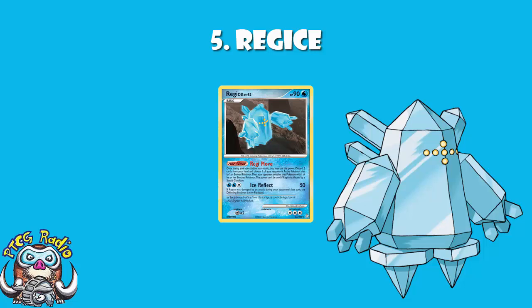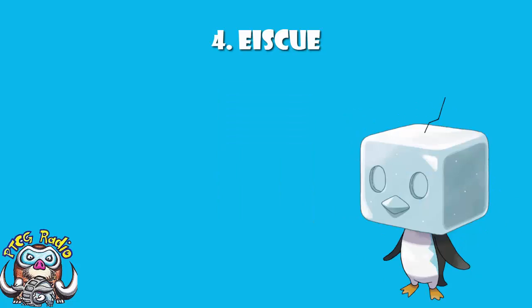In at number four, I've actually changed this since I wrote the list — I'm putting Eiscue, and I love Eiscue, but I don't think Eiscue's earned a top three ice Pokémon yet. I love that it's basically a penguin with a block of ice on its head. It makes no real sense in terms of design, but maybe that just makes me love it all the more. Eiscue is one of those Pokémon I didn't really know about — I played through Pokémon Sword initially, and Pokémon Shield is when Eiscue came in. So I was seeing pictures of this penguin thing online going, where is this? It's not in my game. Maybe if I'd have known, I'd have played Pokémon Shield first — but all I know is Eiscue's amazing.